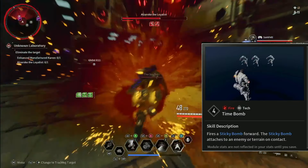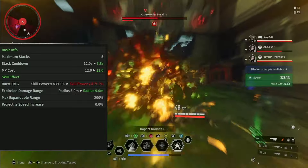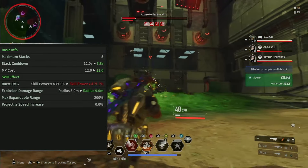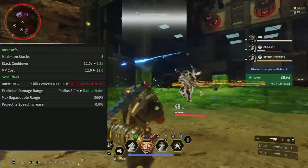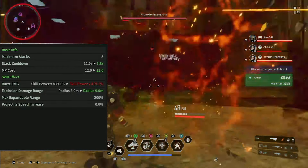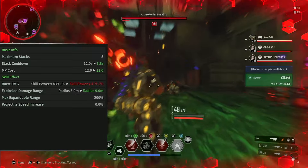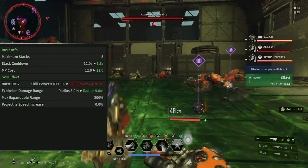His first skill is called Time Bomb — it's a sticky bomb. The maximum stacks are five, with a stack cooldown of 3.8 seconds and an MP cost of 11. The burst damage is 439% times your skill power, with a radius of 9 meters, up from 3.